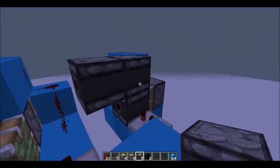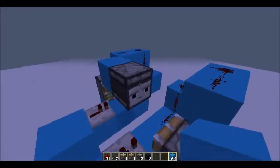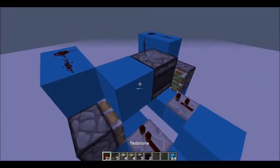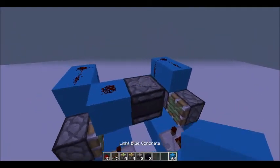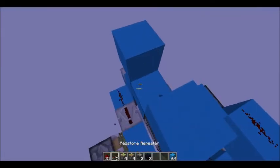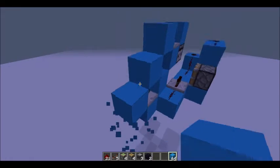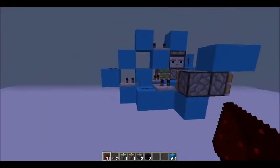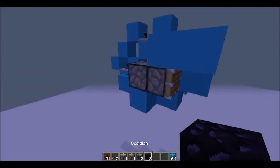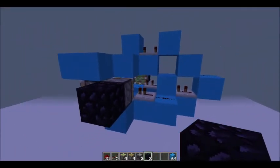Then the activation method: place an observer with the face facing the right sticky piston with the 2 tick repeater. Then put a block on the output of the observer and redstone on top of that, and then another block on top of the observer. Then a block next to it and a block with a repeater on 4 ticks — the 4 ticks is important. Then put 2 blocks leading all the way back into this 2 tick repeater. That is it for the first section. Also don't forget: put 2 obsidian on the back side of these 2 sticky pistons — that's very important.